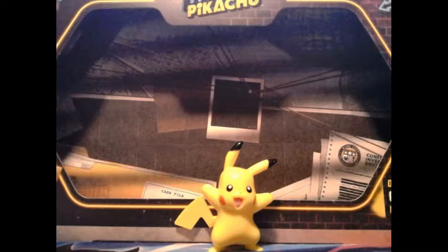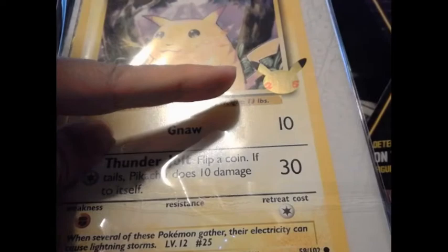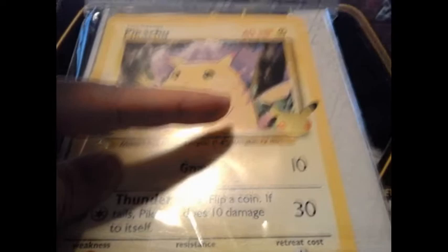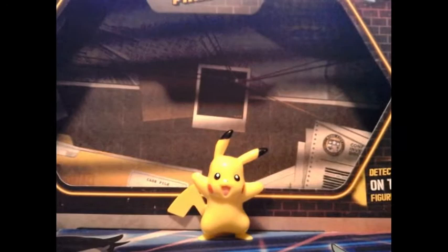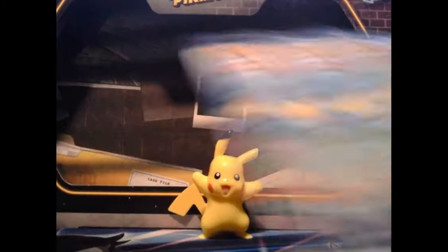Hey guys, Mr. DarkDean here for another video. Unfortunately we have not gotten our pre-order of Shining Fates yet, so we are opening up some packs until we get it. I found this First Partner Collector's Binder — it comes with one oversized Pikachu card and the 25th anniversary gold stamp on it, basically the original base Pikachu. The first partner packs are one set per week, and the last one will be Squirtle, Charmander, and Bulbasaur. Today we are opening up three McDonald's packs.